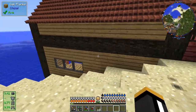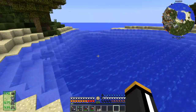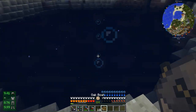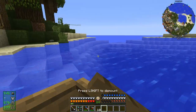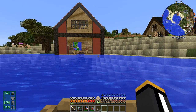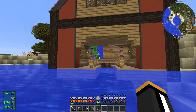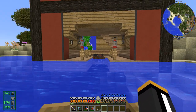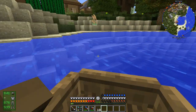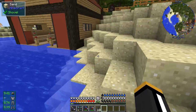I guess that's just about it. Of course I did the terracotta on the back here too. I like the view from out here - let's break that boat so we can get another view from the water. Yeah, I'm pretty happy with the view from the water. I may come back and revisit this in the future and do some more detail work on the inside, some Chisels and Bits stuff. I also plan on building a little pier out here, just a simple boat dock to complement that.